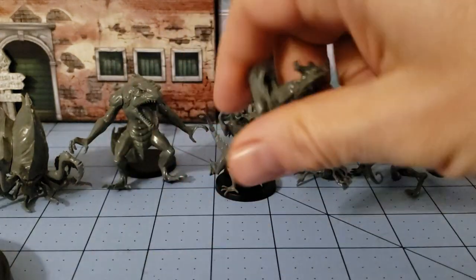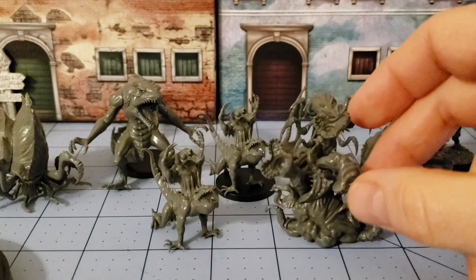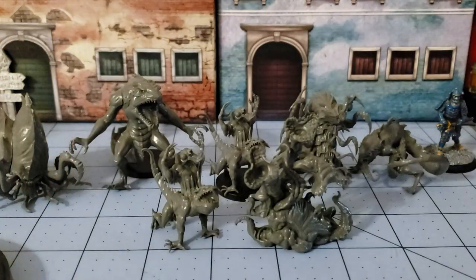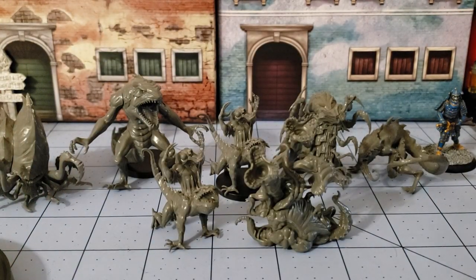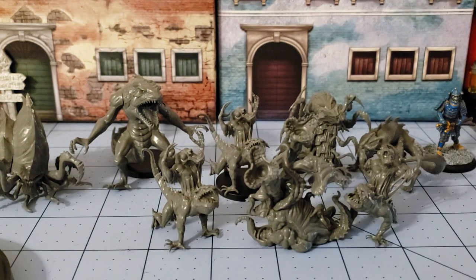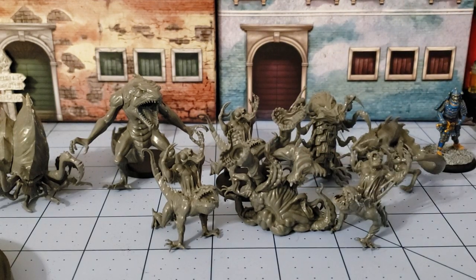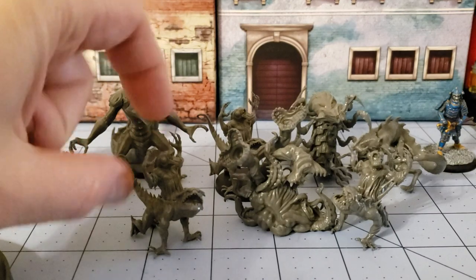And the fact that you get three of these guys versus one — we did a video on one of these before, the Breachling. You only get one of those, whereas in this box you get three. Where'd the third one go? You're hiding there. Hallelujah! And they're cheering on their friend here, since he's got three mouths — maybe they're going to feed all the mouths. But they are neat little models.